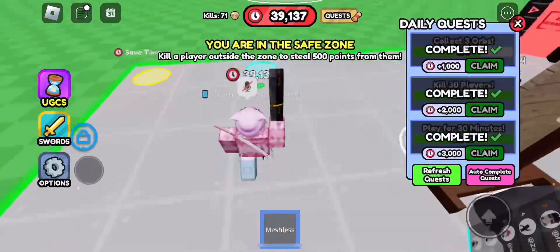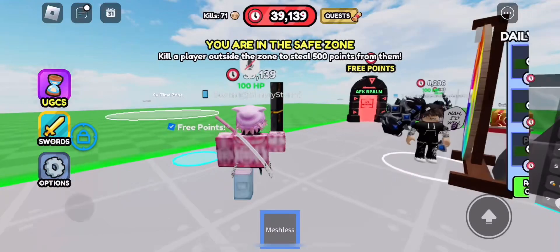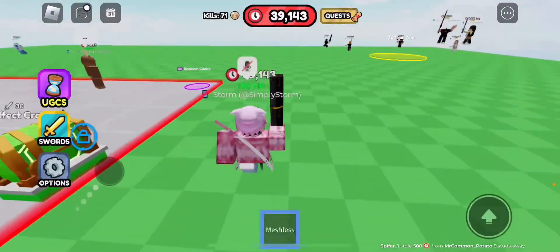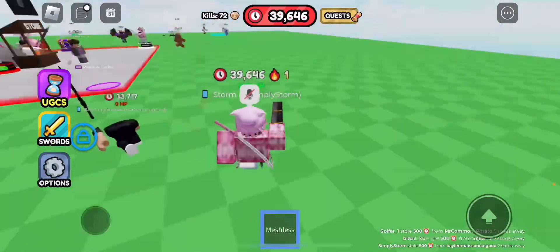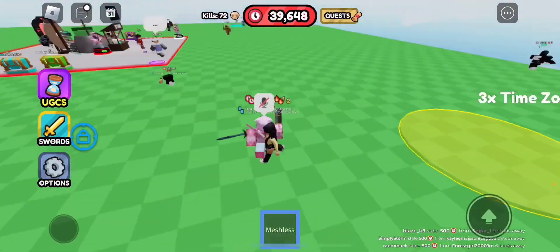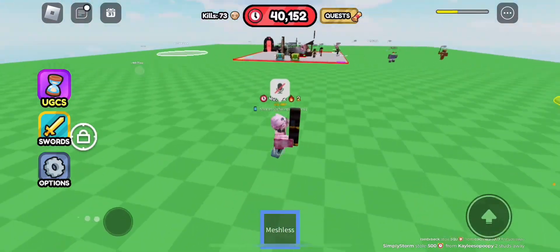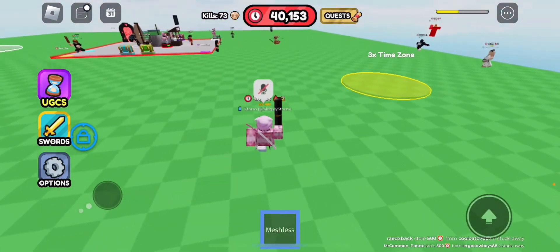You can also steal points from other players. Someone could have like 800,000 points and you can walk up to them anywhere — even in the lobby or safe zone — and buy with Robux to steal all their points. It's a rude thing to do, but you're able to. The main purpose of the game is to kill people and steal their points.